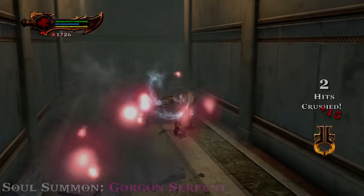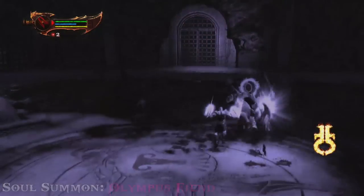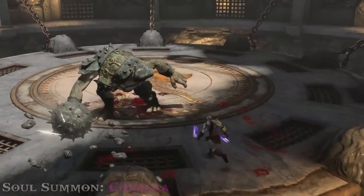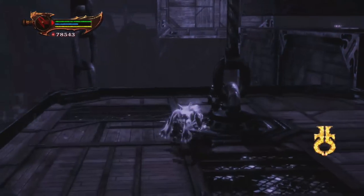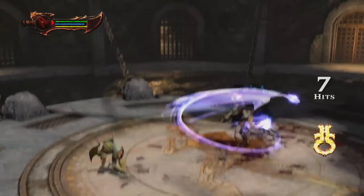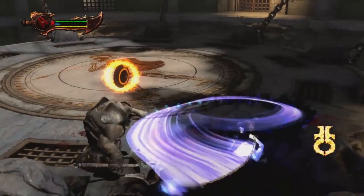It's worth noting that the level 1 souls — Cerberus Mongrel, Olympus Archer, and Olympus Sentry — get a damage boost when you level up the Claws. Even the level 2 souls get another boost when you max out the Claws. At max level we unlock the last 3 soul summons: the Cyclops Berserker, Centaur General, and Siren Seductress. The Cyclops is not the best — its attack can sometimes vaporize cornered enemies but also bugs out without killing, giving more reason to never use it. It also costs a good chunk of magic.